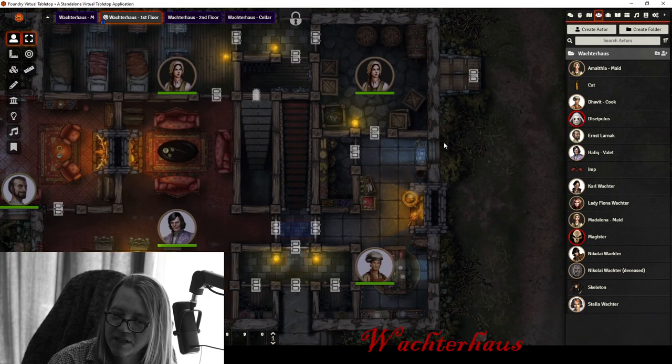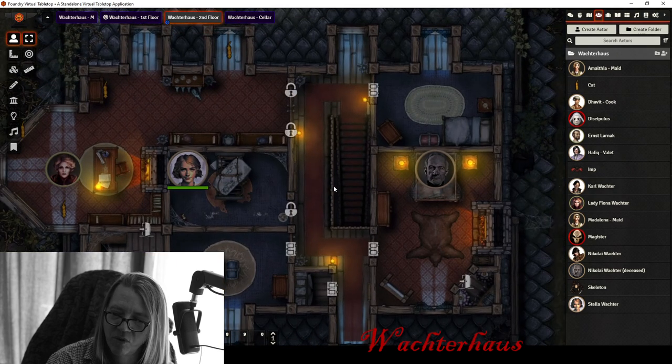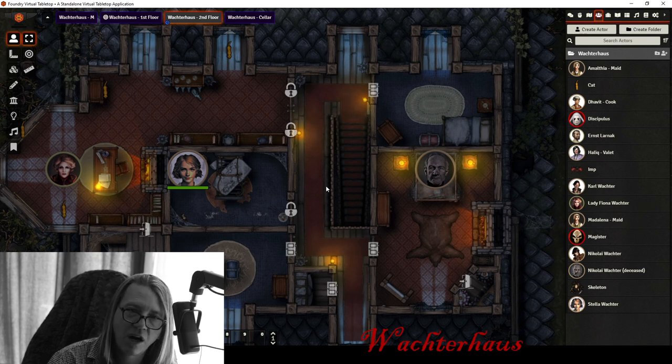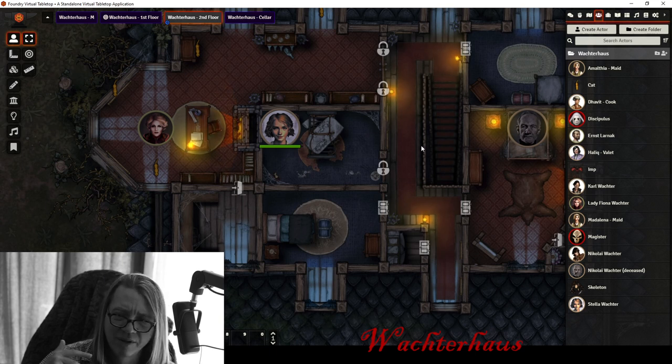That covers the downstairs. The outside also has an entrance going down to the cellar — we'll cover that next. On the second floor, the two rooms with really no interest are the Wachter boys' rooms: Nikolai and Karl Wachter. There's a bed, table, wardrobe, and footlocker in each. The Wachter boys are out drinking and skylarking — they know their mother doesn't love them and don't even like being in the manor. There's a small chance, maybe 20%, that a maid might be in there cleaning, but the two Wachter boys will essentially never be in their rooms when the party is there.